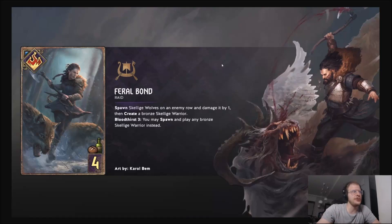Hello guys. I thought I can do two factions in one go to not extend it too much. Tomorrow we will go for patch notes, because there are a lot of patch notes that are pretty interesting, especially for the Nilu card. But for today we are looking at Skellige and Monster.